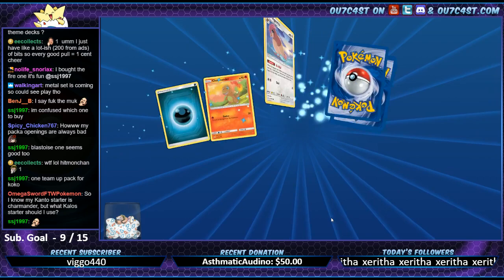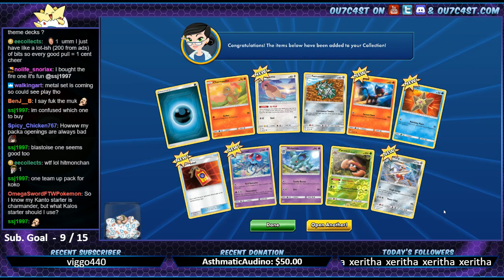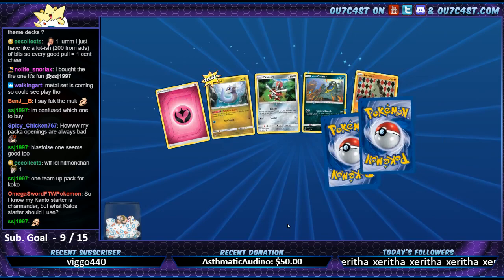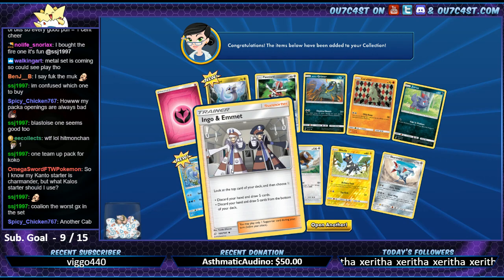So I know my Kanto starter is Charmander, but what Kalos starter should I use? Go Froakie, why not? Or does it gotta be fire? I mean, I guess you can choose. Skarmory. Alright, you can go with Emmet.